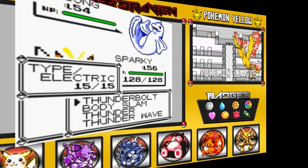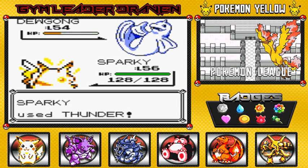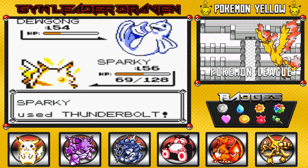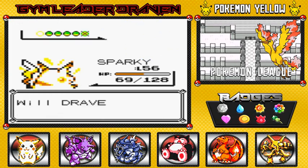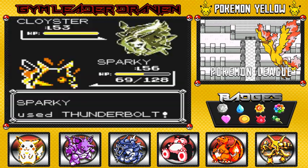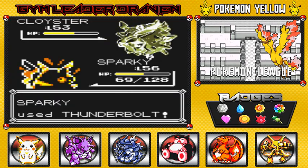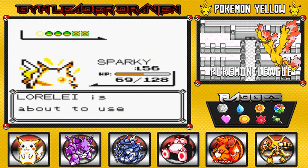Going with Thunder — Sparky with Thunder. That felt good! Be aware of that Aurora Beam because it is nasty. Thunderbolt is so good — so freaking good. To beat Lorelei you also want Fighting-type Pokemon, as they're effective against Ice-types. Just don't use them against Jynx because it's also a Psychic-type. She wasted a turn healing her Pokemon — that gives me the opening I need — and that's goodbye to Cloyster.